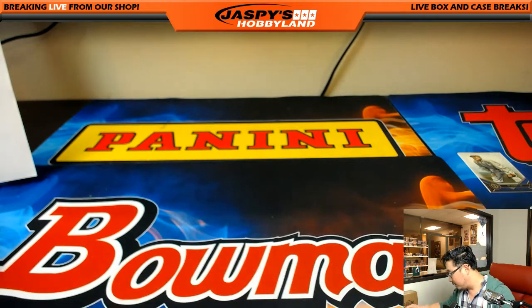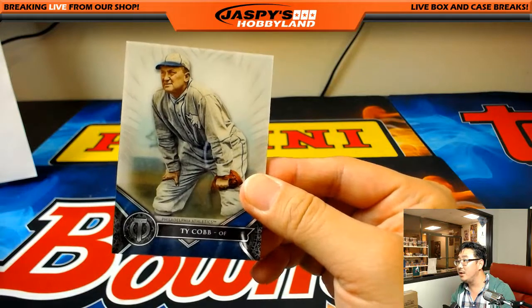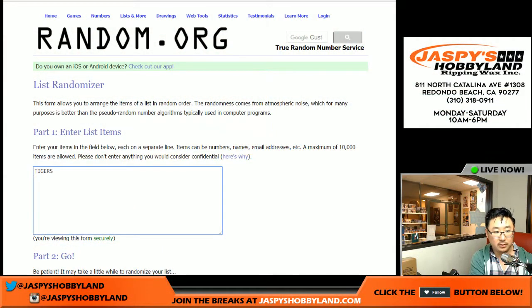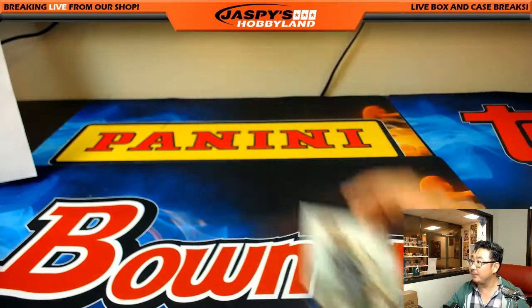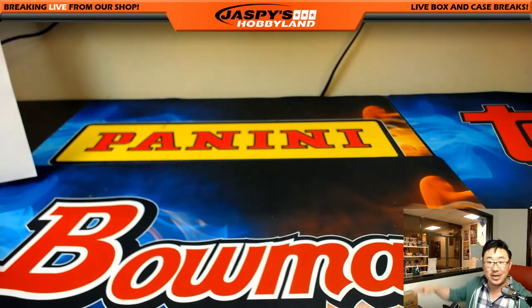That was not Bowman — Bowman's coming up next. That was Tribute. Alright, Tigers and A's — let's randomize. Let's go to this page right here, Tigers and A's, randomize it. Three and a four, seven times. After seven times, Tigers on top. So Joel, there you go — you'll be getting this Ty Cobb base card as well. And that's it, folks. Bowman might be next. Thanks everyone. This is Joe — we'll see you next time. JaspiesHobbyland.com.